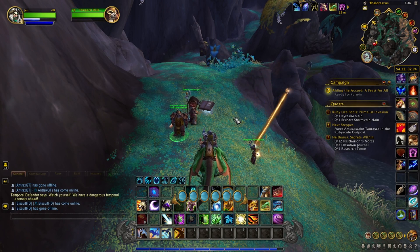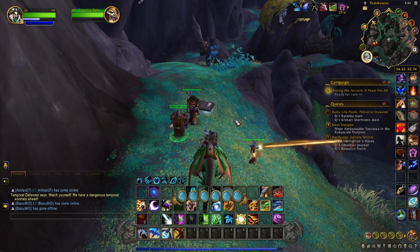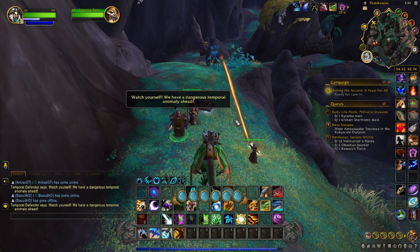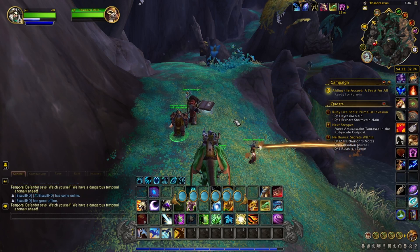gonna need a miner, or a friend that's a miner, to get through it. If you're lucky enough the rock wall will be busted down already, or if you're Renown 20 with the Dragon Scale Expedition you can get the Expedition Explosives which will break down the rock wall. If you want to be a cowboy, you can fall to your death and resurrect behind the rock wall, which is pretty cool and impressive.